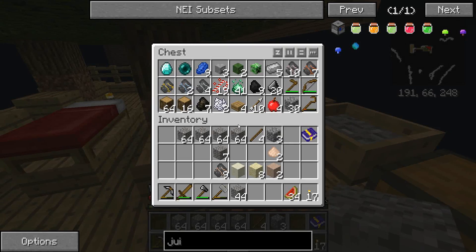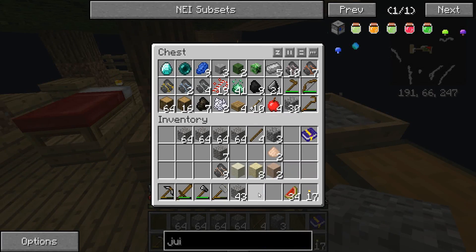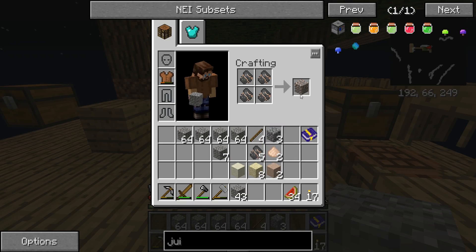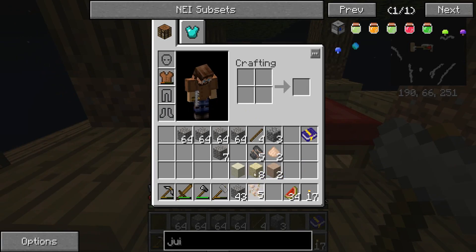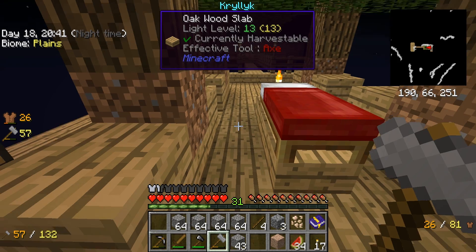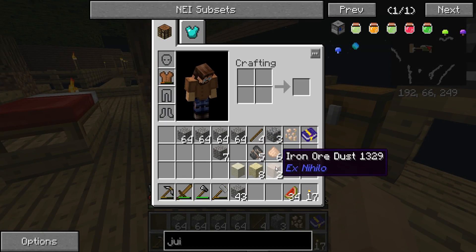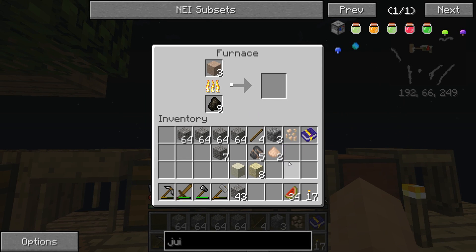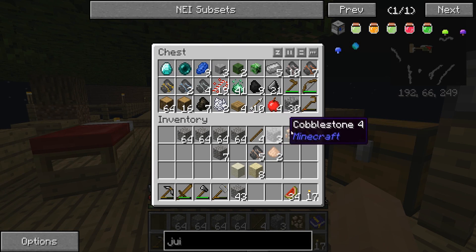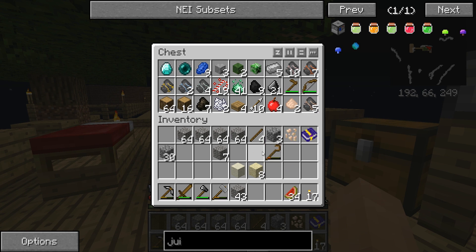We got a little bit more iron — good. Let's finish this up. Now, this is a little bit of a waste because we have no way to double the iron right now. So smelting it straight is a wasted resource. We'll solve and fix that problem shortly.